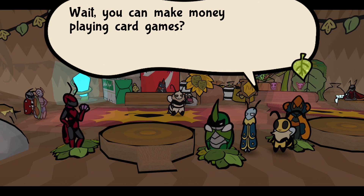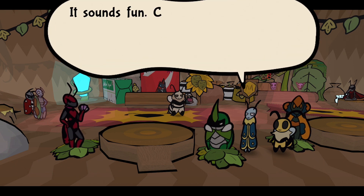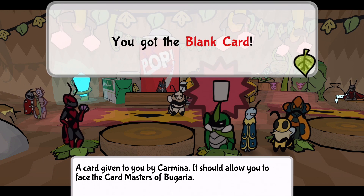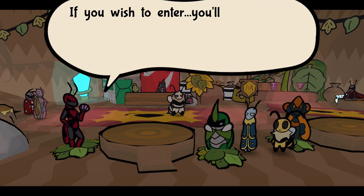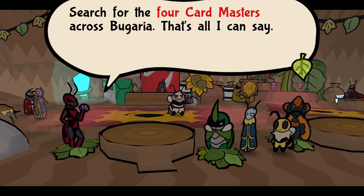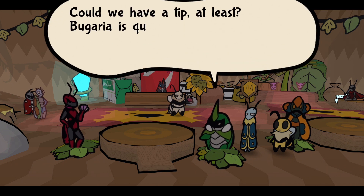Wait, you can make money playing card games? It sounds fun - can we enter? Take this leaf! You got the blank card given to you by Carmina - it should allow you to face the card masters of Bugaria. If you wish to enter, you'll need to fill up the blank card. Search for the four card masters across Bugaria. Could we have a tip? Bugaria is kind of big.